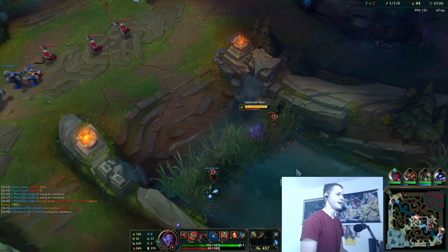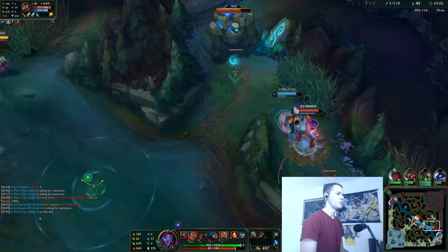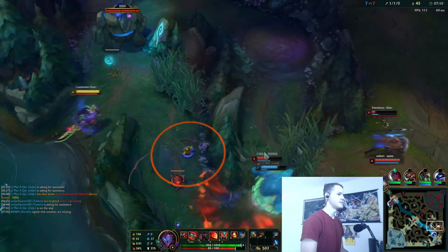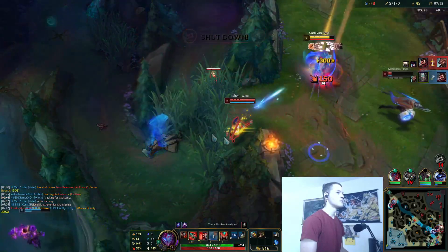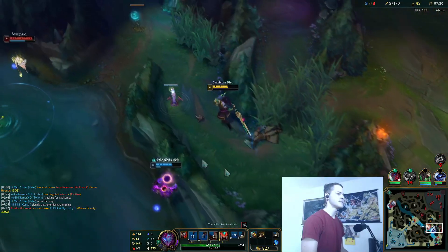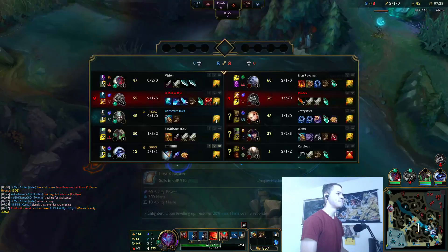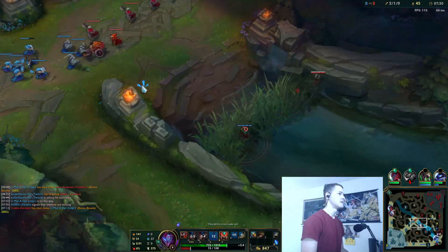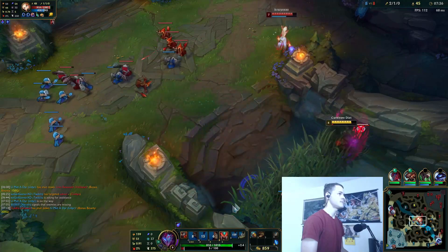Feeling really, really strong and it's really easy to farm right now. Looks like my teammate Udyr is trying to make a play right now — see if there's anything I can do. Looks like we're good. That was good enough. Got jungler for jungler, I can accept that. Missed the cannon XP, unlucky.